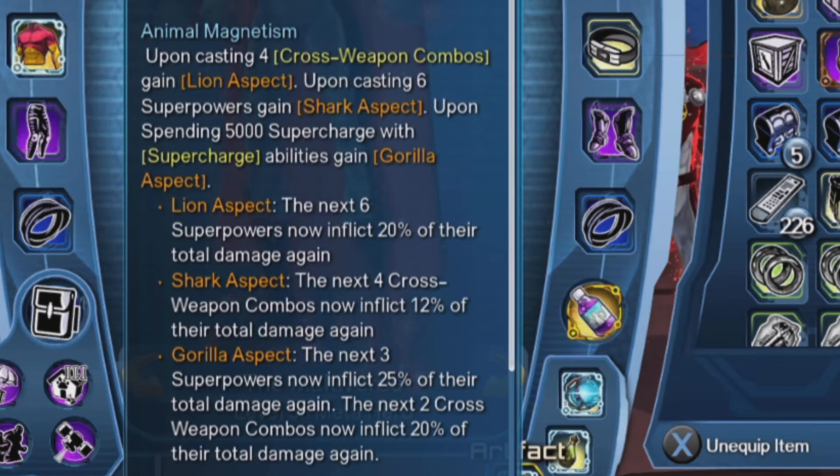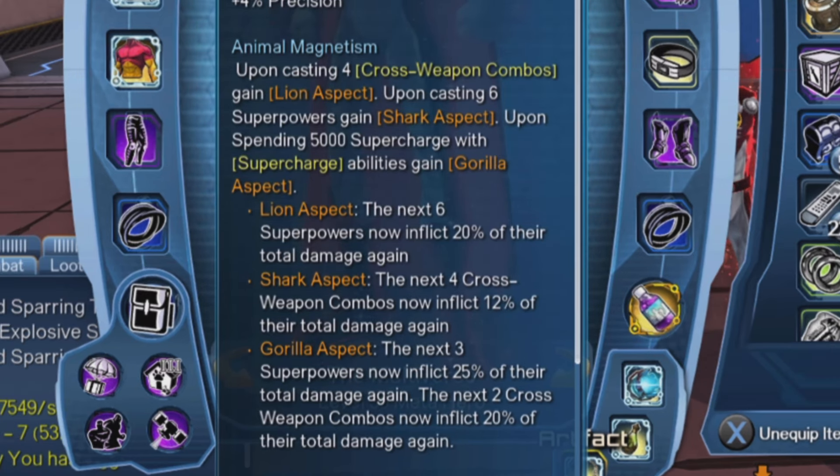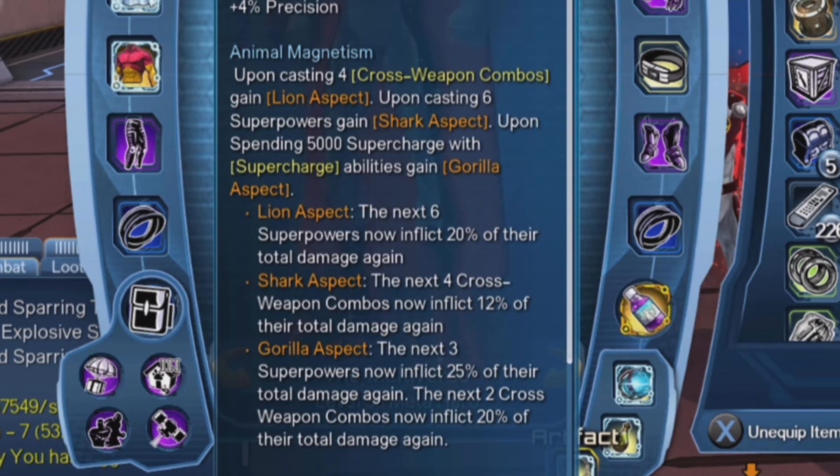If we spend a 5,000 supercharge ability, we will gain the gorilla aspect. For the lion aspect, once activated, the next six superpowers will inflict 20% extra damage. For the shark aspect, the next four cross weapon combos inflict 12% extra damage. And for the gorilla aspect, the next three superpowers inflict 25% of their total damage, and the next two cross weapon combos inflict 20% damage.